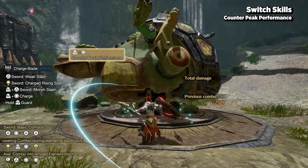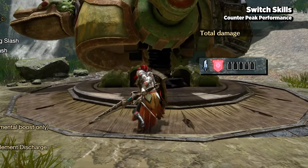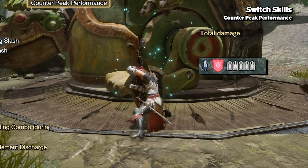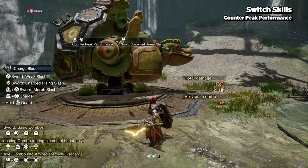Also at the cost of one wirebug is Counter Peak Performance, which is a very powerful skill that reinforces your shield with silk, converting any attack that's guarded into phials. Provided that an attack is properly guarded, you not only gain a full reload of phials.